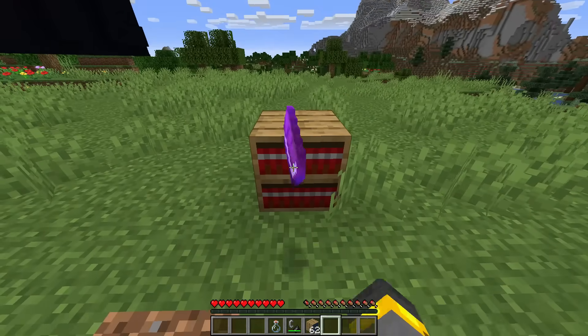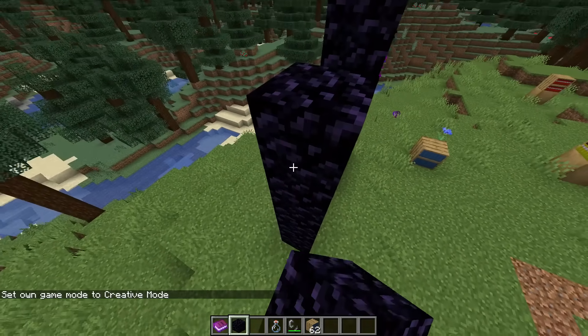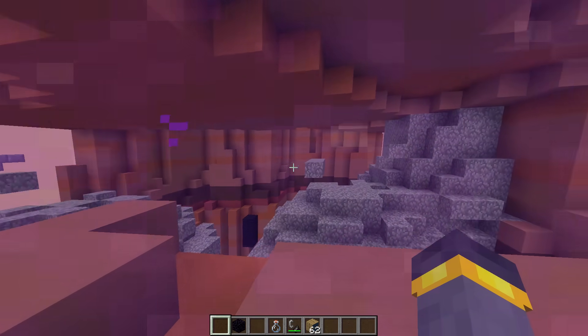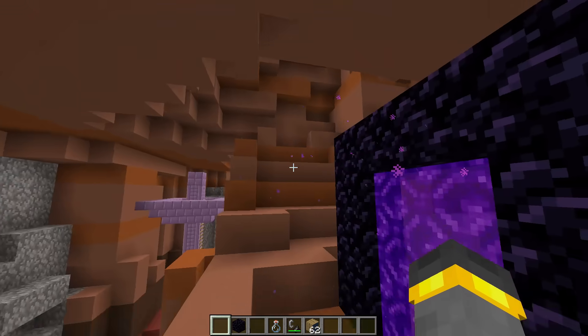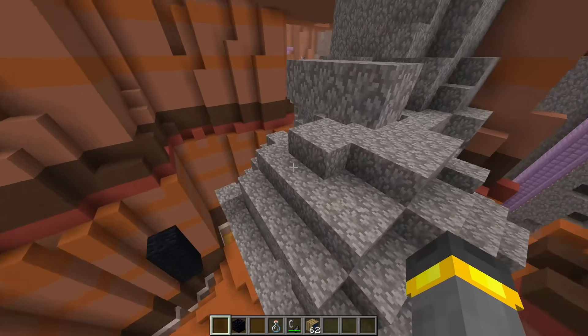For my next experiment, we'll run it all again. We place a new book, interact with something completely different, build a brand new portal, alight the portal, throw the book into the portal — completely different color this time — and move in. Right off the bat this time, it almost appears as if I'm inside of a cave, except it's the Badlands biome, and apparently coral all over the place.